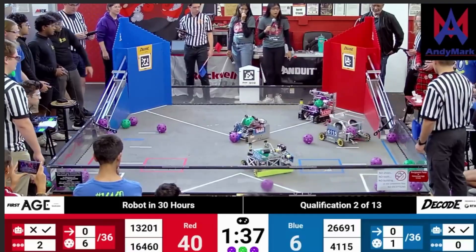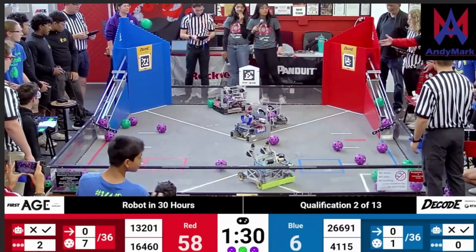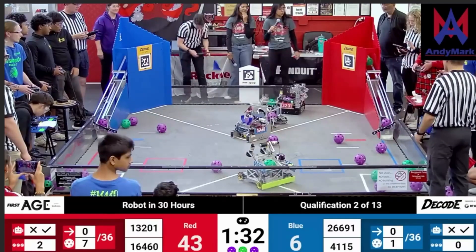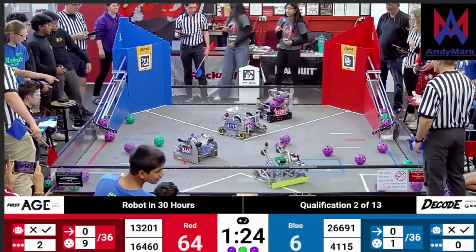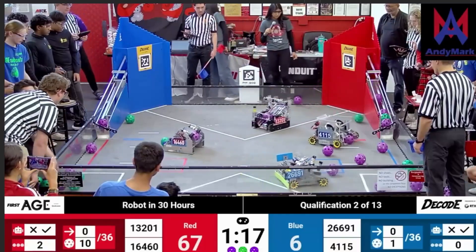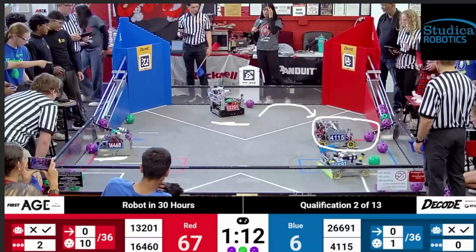Going forward, balls start to spread out, so the Red Alliance continues to get some in their zone. It seems 4115 is having some trouble with their shooters, causing congestion in the middle area. This launch zone is not protected, so teams shooting from it have to be careful — robots are allowed to hit or push them while they're shooting. It's not a protected scoring area like we've seen in the past, which makes for interesting strategies. We can see 13201 once again collecting and cleaning up the field, while 26691 continues diagonal cycles on the blue path, either from the far or close shooting zone, and 16460 continues to intake from the red secret tunnel.